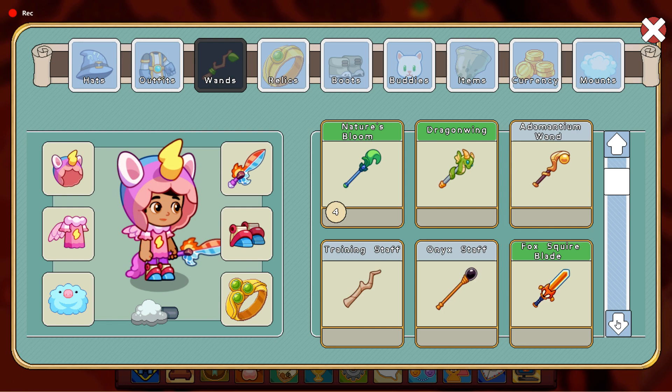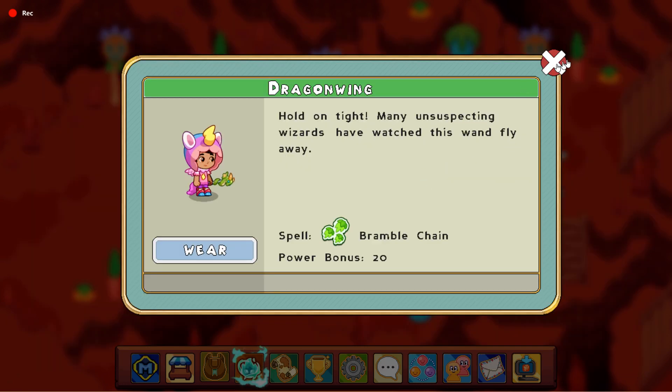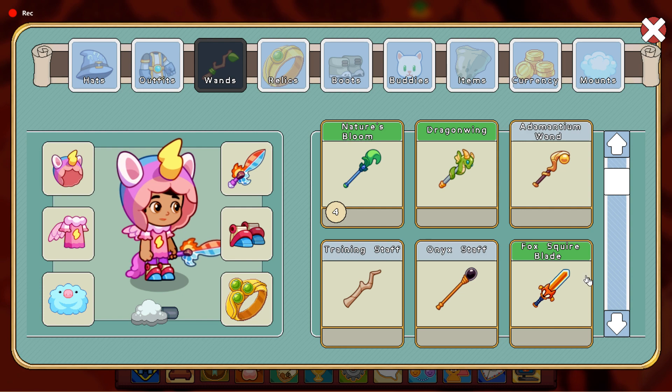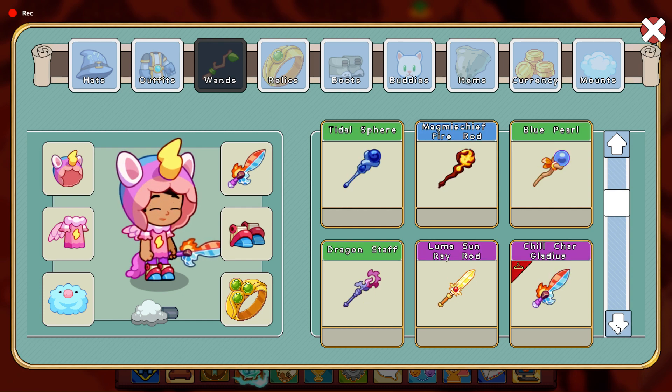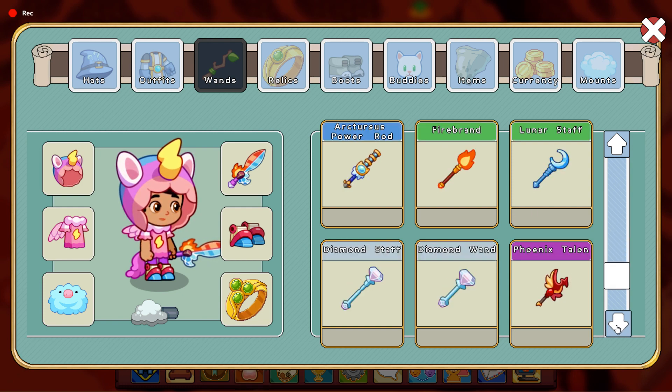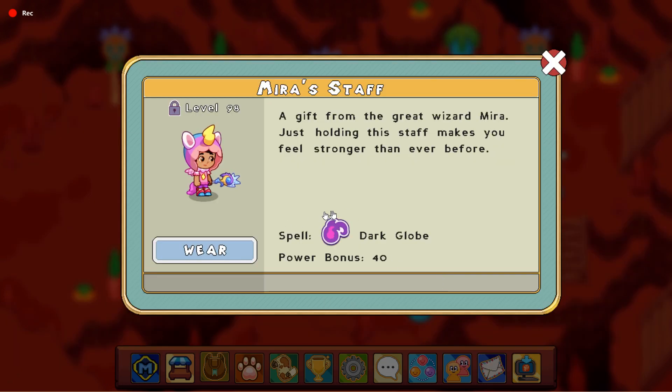Now moving on to our second update: recently Prodigy had been removing wand spells, but now Prodigy has added wand spells back. This may be surprising — look at this spell, Tremor. Yep, wands can now cast shadow and physical spells. Prodigy has also added some new physical and shadow spells that can be cast by wands. Let's look at some examples of shadow spells.